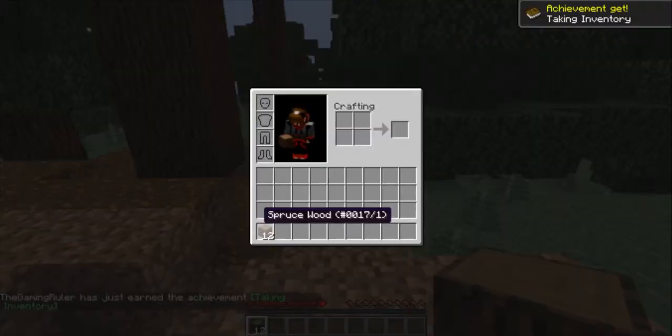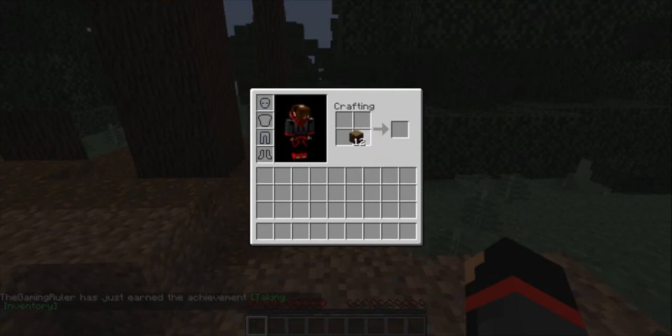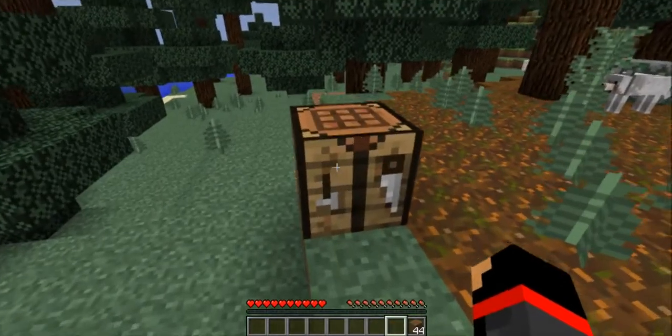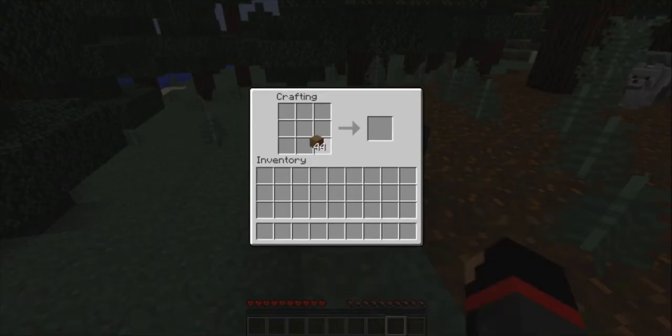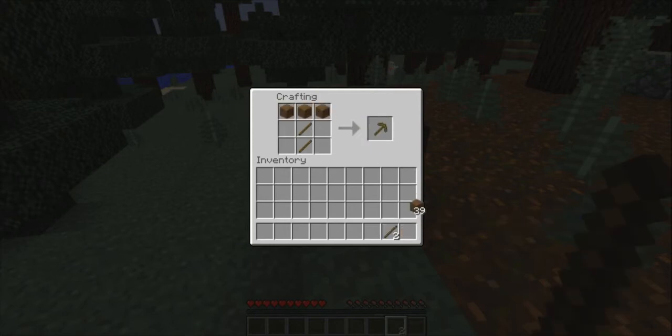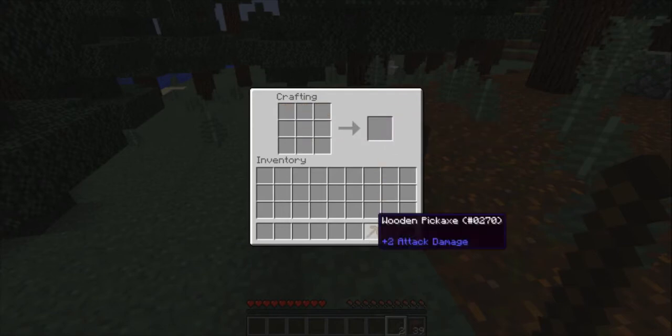When you get 12 wood, click E for inventory. Drag the spruce with left-click and put it in the crafting area. Put all 12 wood in, then shift-click on the wood planks — it should convert all of it. Then drag the spruce planks and right-click to place one and fill the 2x2 grid. Shift-craft the crafting table. Place it down with right-click, then right-click on it. Put two sticks down and three planks across — you should craft a wooden pickaxe.